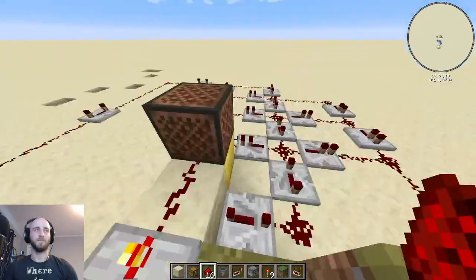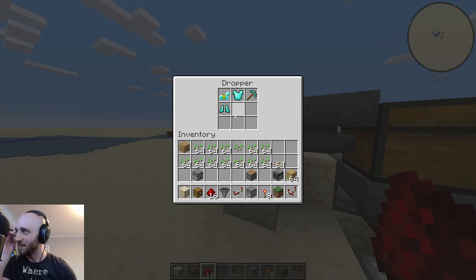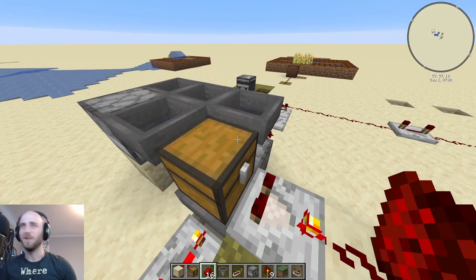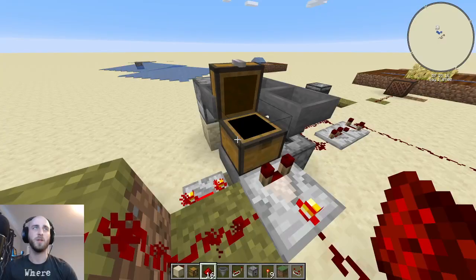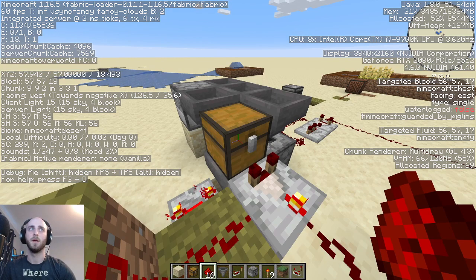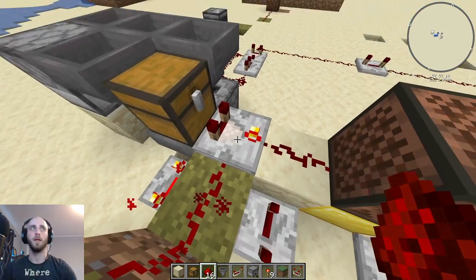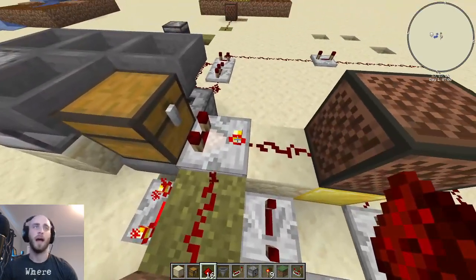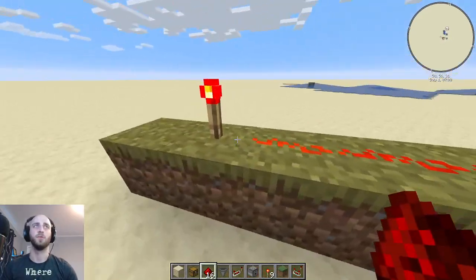Here's kind of how it works. We have four items in here — I use just four items that don't stack at all. I don't fully understand exactly how the counting with the chests works, but pretty much when the fourth item gets in here, the output of this comparator gets to be three. The fourth item makes it go from two to three — it's like a comparator in subtract mode, something I learned from a YouTube video.